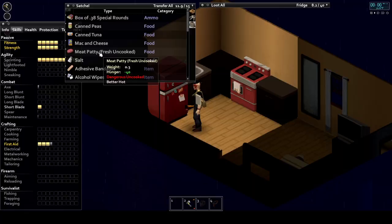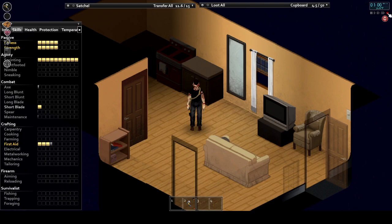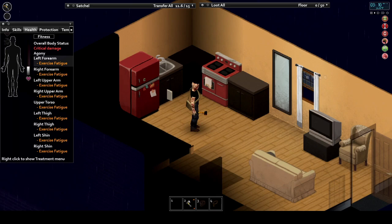Illnesses come from a variety of sources within Zomboid. Eating rotten food or poisonous berries and mushrooms can cause food poisoning, which in high enough doses can cause death. Being exposed to the elements for too long can also incur illness, as can untreated combat injuries or — if unlucky — infection by the zombie virus.